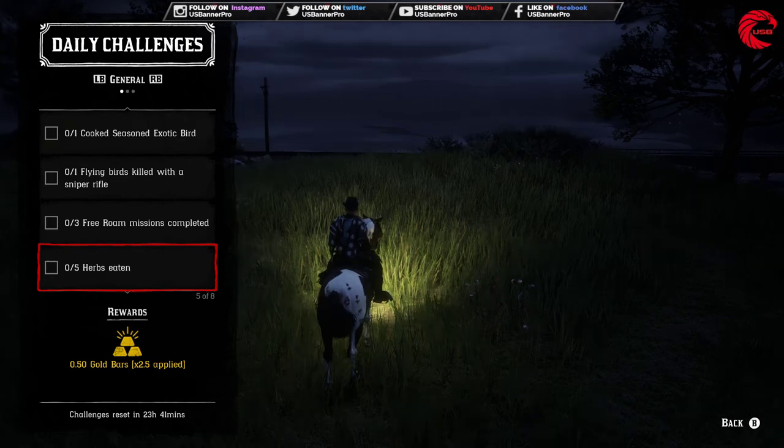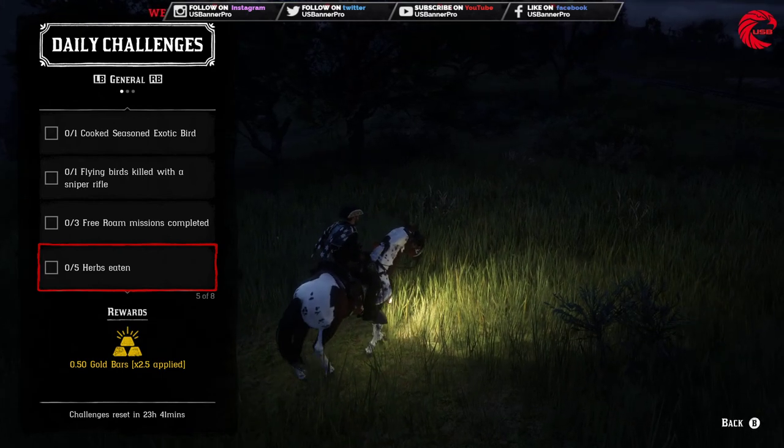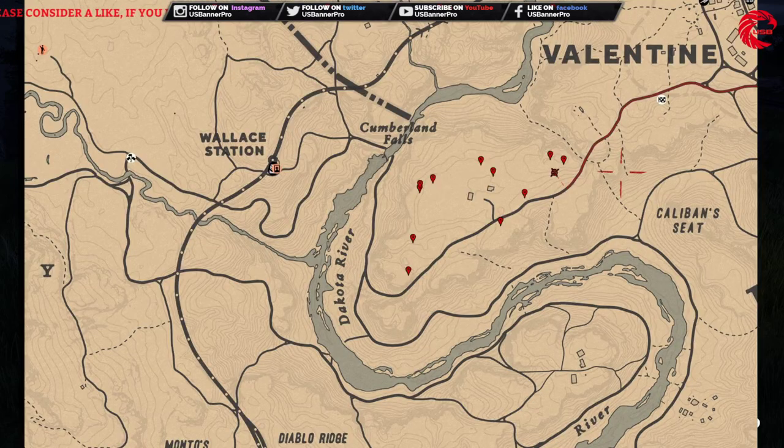After that you have to pick up five Indian tobacco. Let me show you where you can find it — all the locations are beside Valentine. You can go over there and collect the tobacco. You just need to pick up five of them, but I've already shown lots of locations here.